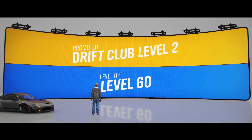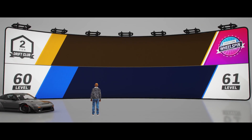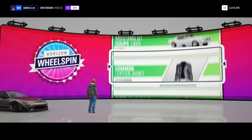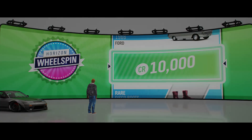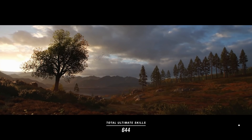We get 10,000 credits from getting Drift Club level two, and we are level 60 now — very nice. We get a wheel spin — give us something good. We got 10,000 credits. That's pretty bad, but we'll take it.